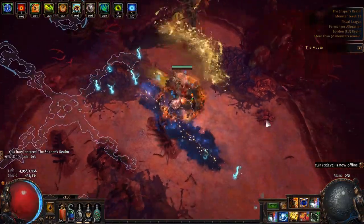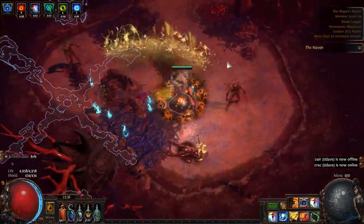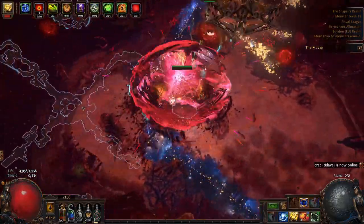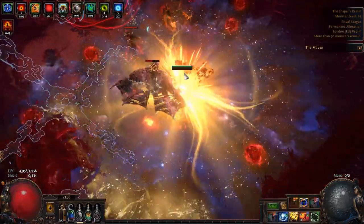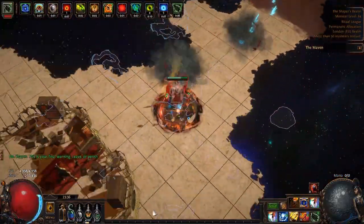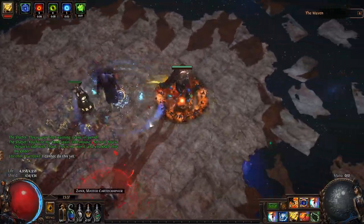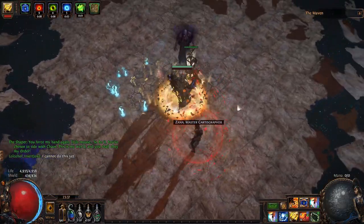Understanding tiers is important because it helps us to see when we have a good item. Maybe you see a ring that has three resistances and life, but they're all tier 6 mods — it might be good enough for your build, but it's not an amazing item just because it has the right modifiers. On the other hand, just because an item has six tier 1 mods doesn't mean it's necessarily good. We need to have the right modifiers with the right tiers. So when crafting, we will target specific mods with the highest tiers and we'll have a better idea of when an item is really good.